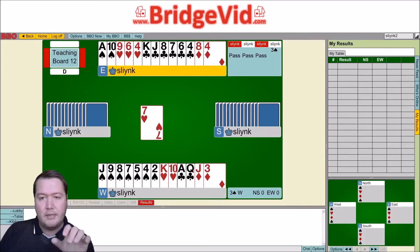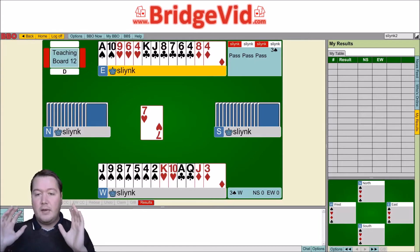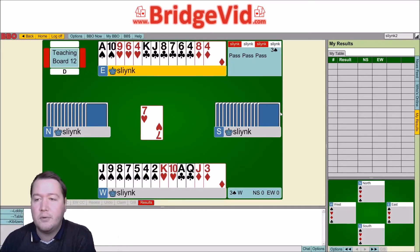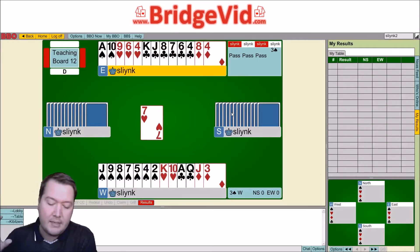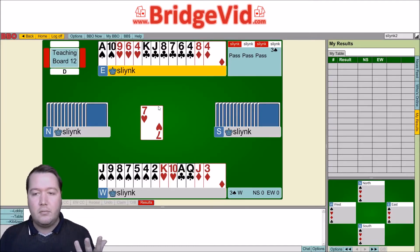Let's look at the three-one splits. We're missing the king, the queen, and the six and the three. Now, if this player has a singleton king or singleton queen, we want to cash the ace. If our right-hand opponent has a singleton three or six, we want to lead low towards the ten. Four-zero splits we can't do anything about; two-two we don't need to worry about. It is just the three-ones, and there are two small singletons and two honor singletons — so it's completely even.